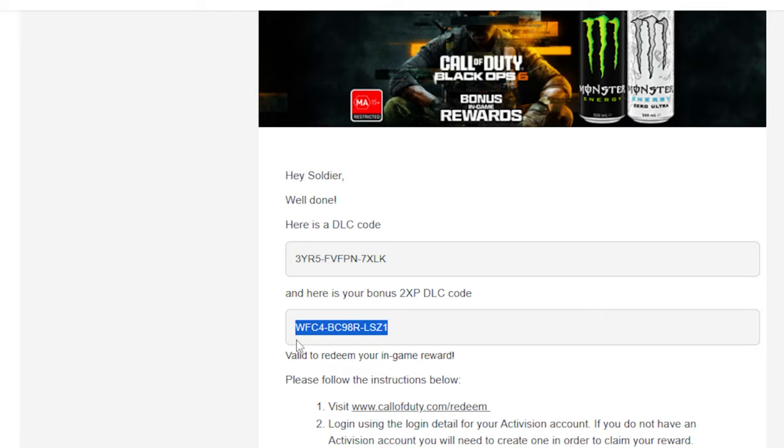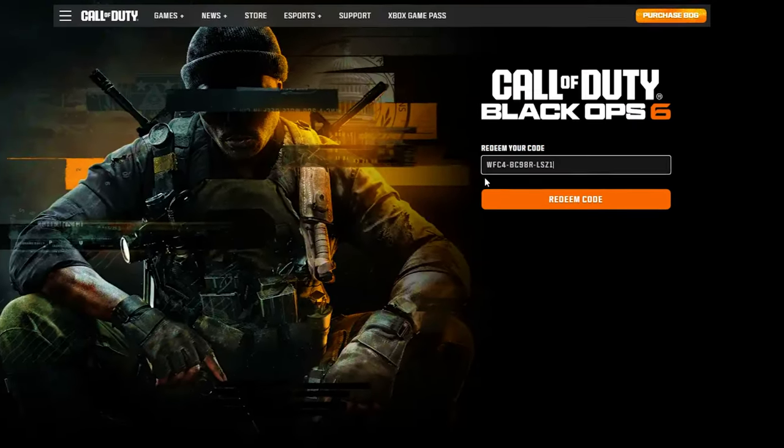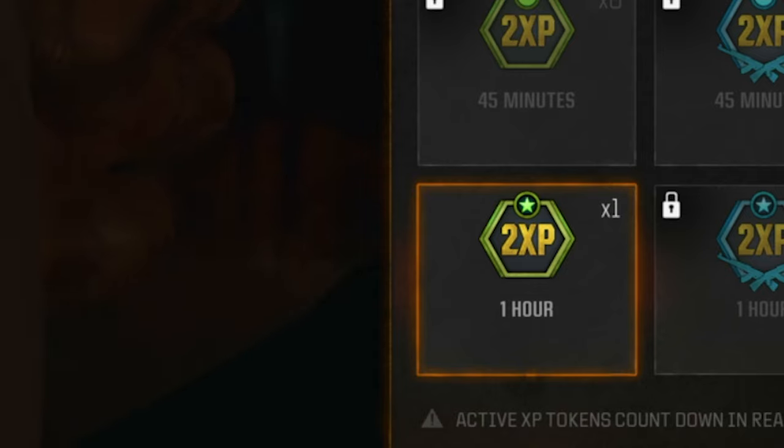Go back to the email and get the bonus 2x XP codes. Just press back and redeem it again — put the code in and redeem. There we go.